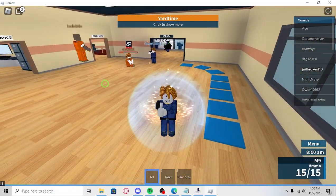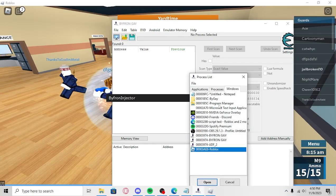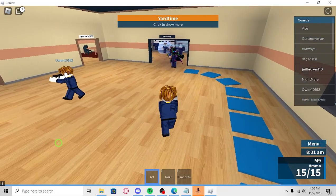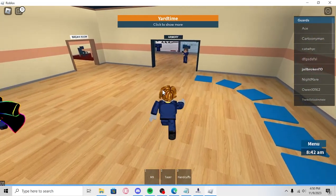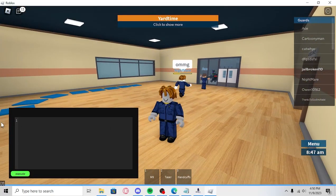Once you load into a game, make sure it has a tool. So basically we're just going to equip a tool, and then we're going to go here and click this monitor thing. You're going to go to your processes, find Roblox, and click open. And then once you have this, basically you'll just click inject. We'll wait a little bit — and there we go.